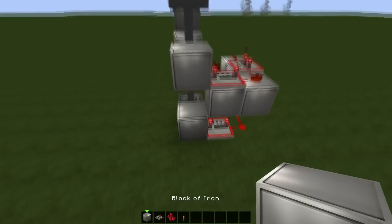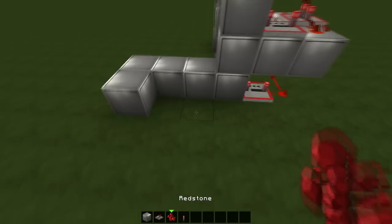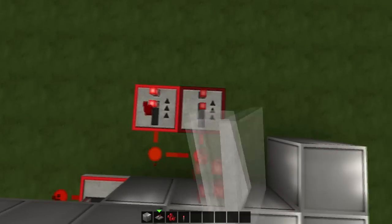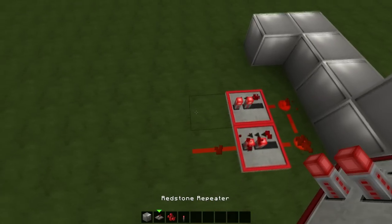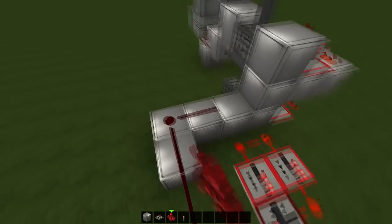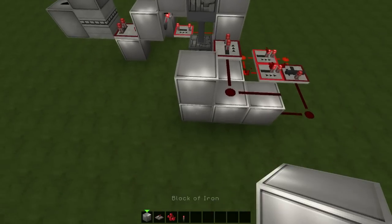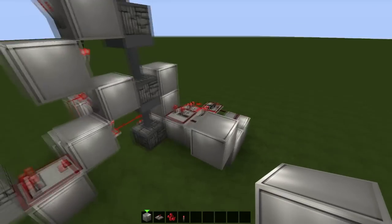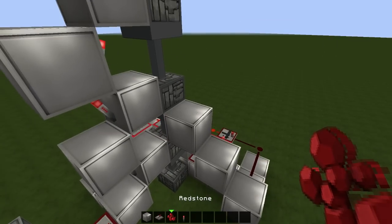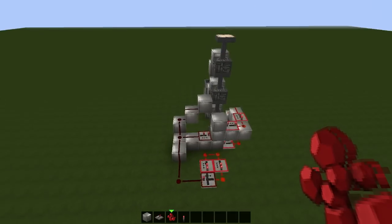We have iron blocks, redstone, 2 repeaters, redstone and one more repeater here, redstone, repeater, repeater 2 ticks, iron blocks like that, and let's make the connection with redstone. We are ready with the third part, looks like that.